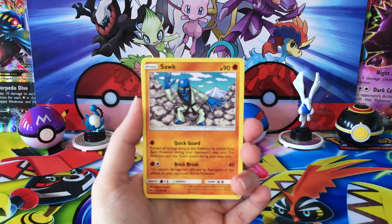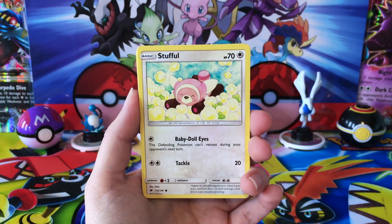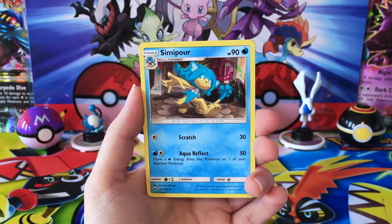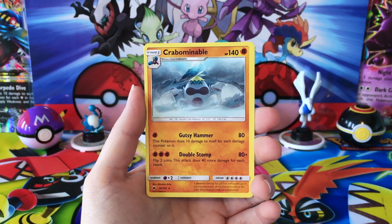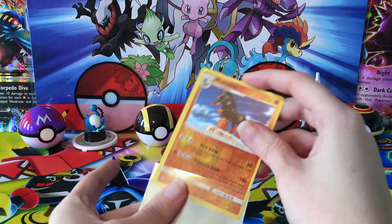Let's see what Burning Shadows has in store for us. We have a Sawk, Noibat, Stufful, Mudbray, Tynamo, Metal Energy, Sophocles, Bodybuilding Dumbbells, Simipour, Reverse Mudsdale which is a Reverse Rare, and a regular rare Crabominable. Not super lucky from our first tin here.